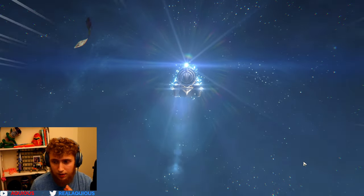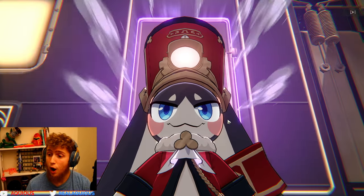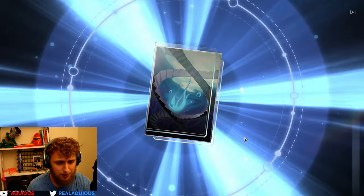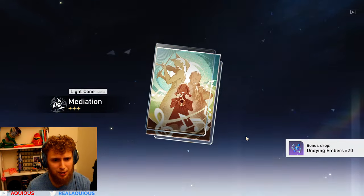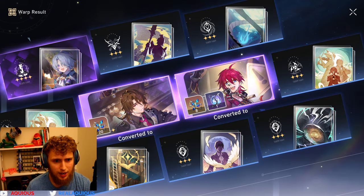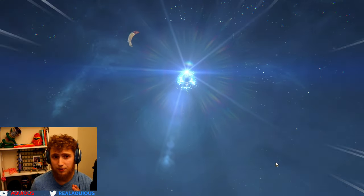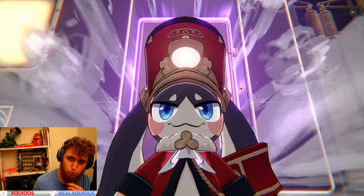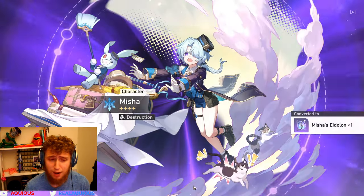We didn't get it off the first 10-pull, but that's fine. Honestly, the four-stars on this banner aren't that bad — we got Indelible Promise, Gallagher, and a Luocha eidolon. It gave us 20 stardust, so Gallagher must be at max eidolons already. Getting the extra stardust is good. Another 10-pull and still no character — this is rough. Already down to 75 pulls.